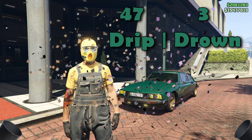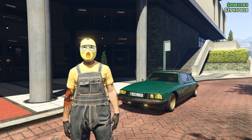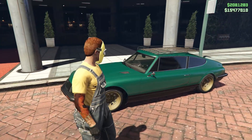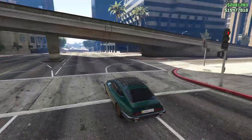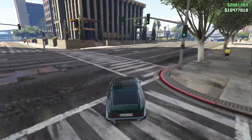In an overwhelming victory, 47 to 3, drip absolutely crushes drown and we get to keep our Pigal — thank god, because this is a beautiful looking car. The three of you who voted drown... no, I'm just kidding. But for real, this car looks insane. Thank you guys for letting me keep it.